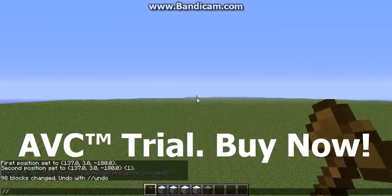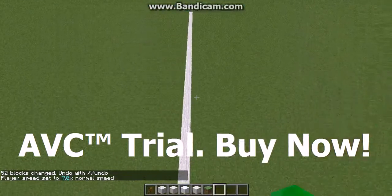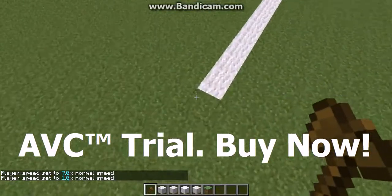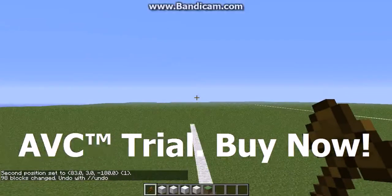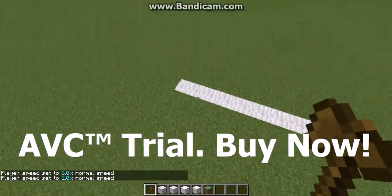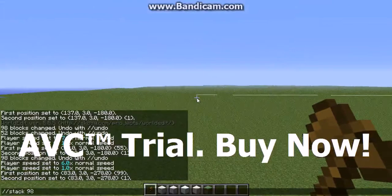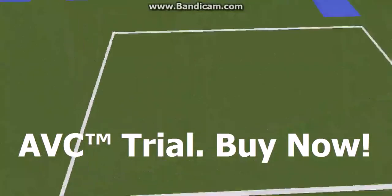So that's the 99-block long side done. Now we're going to face this way and go stack 54. You want every side to be odd because it makes it easier to find the center and the goal. Do that again this way, then stack 54 again. Now we've got the outline of our pitch — I'll show you it from the top.